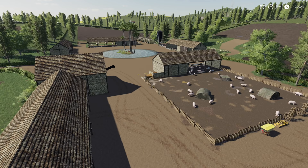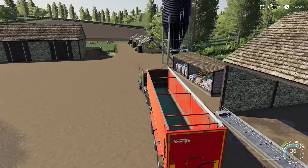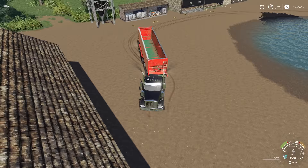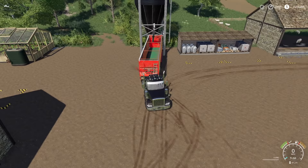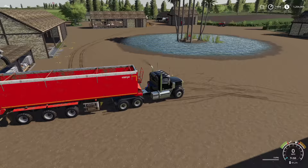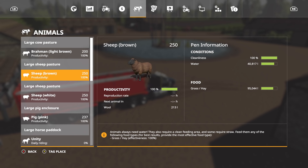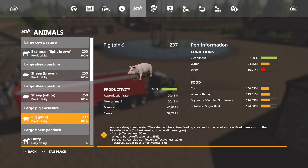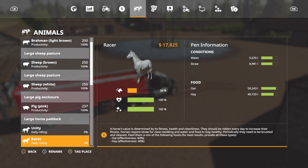Now, can we feed all the animals just from the buy-anything mod? Yes indeed we can, with a few caveats. We have a lot of animals - all of our animal pens with the exception of the pig pen are maxed out right now. This is available for console as well as PC. Let's take a look at what they need: cows need straw and some TMR, sheep need grass and hay, and the piggies need corn, wheat, canola, and sugar beets. Our horses seem to be doing just fine right now.